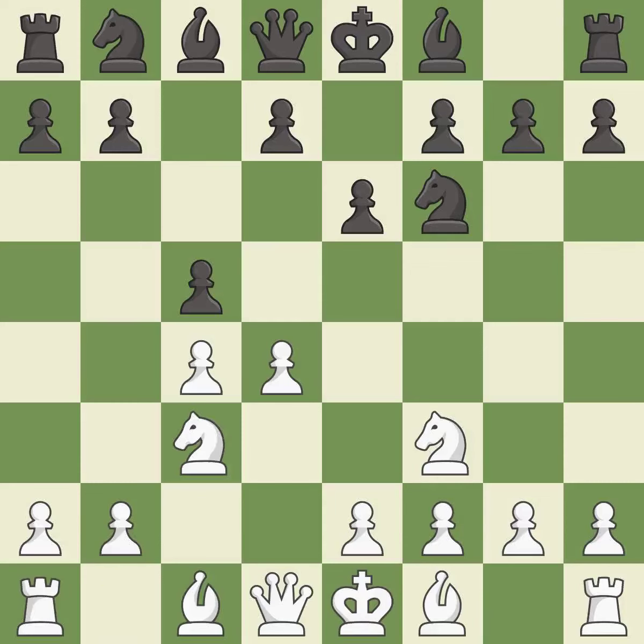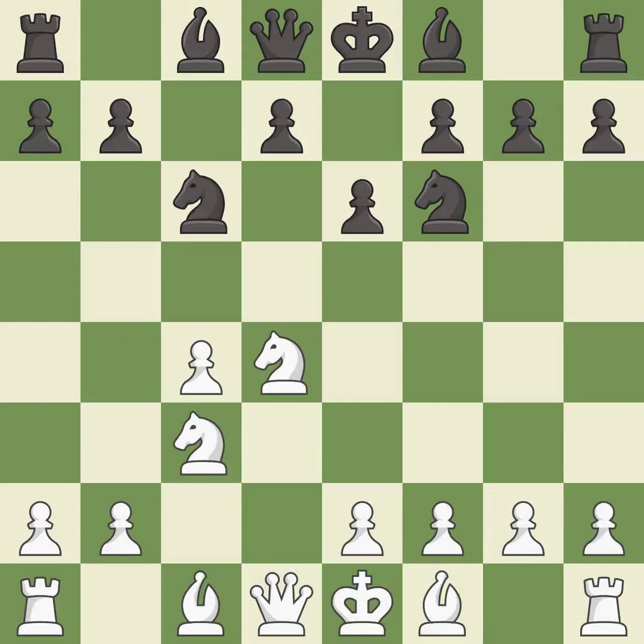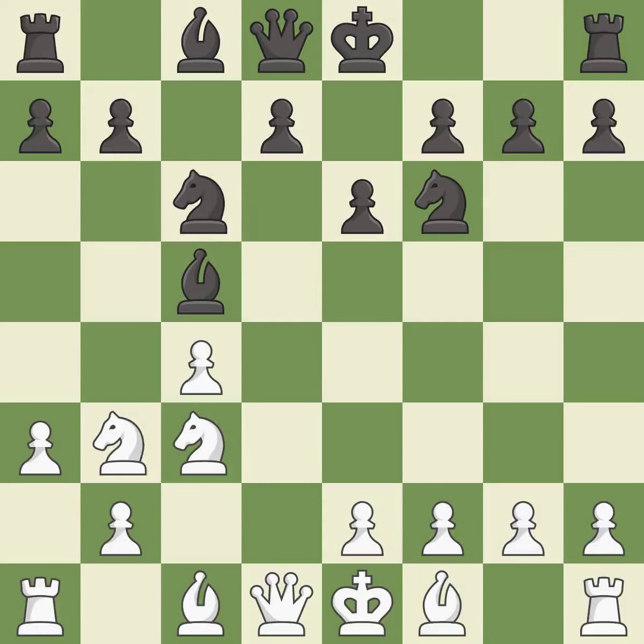This develops a knight off its starting square, getting it into the action. This is an equal trade. Recaptures. This offers an equal trade of pieces. This activates a piece and simultaneously wins time by attacking an opposing knight. This wins time by threatening a bishop and forcing it to move away. This move puts the bishop on a safer square. This prepares the bishop for development — it is the last book move.